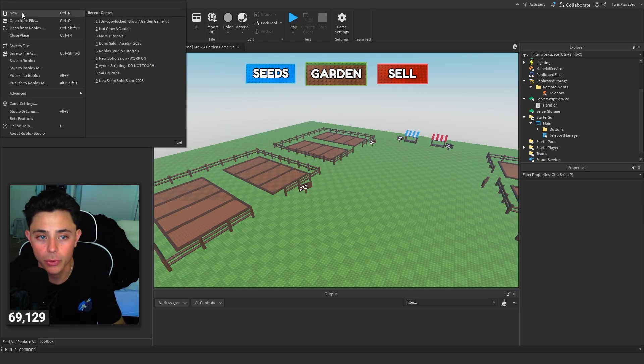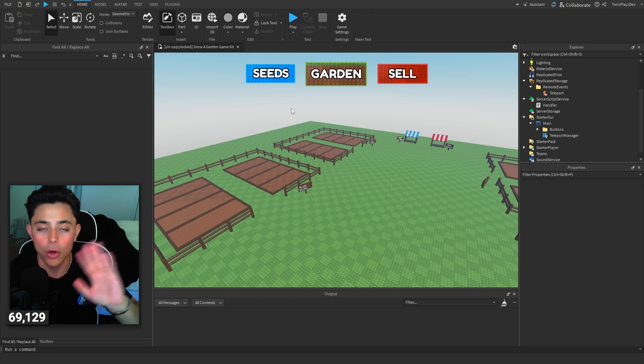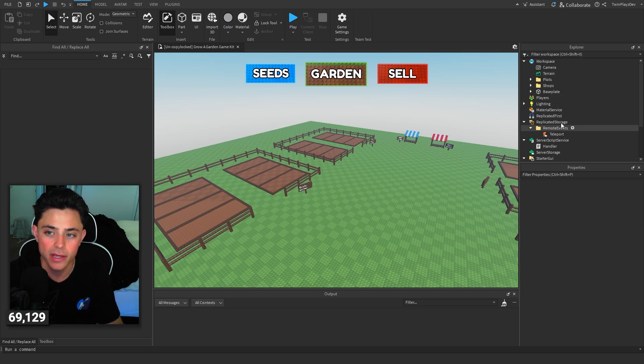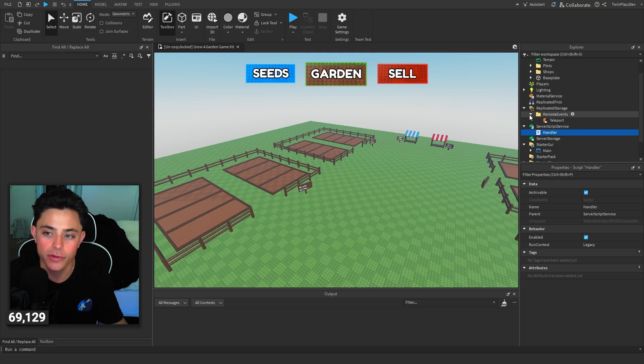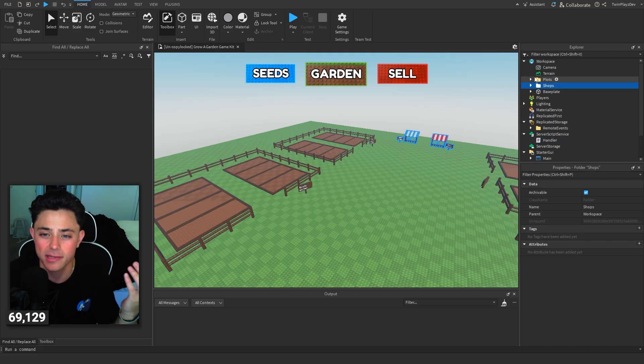You're going to go to File and click New. If you want to get the kit and have this already completely made for you, go get the kit and start from scratch. But if you have the model you're probably going to have to ungroup things. Basically you're going to be putting these things in the correct areas - right now we just have Starter GUI, Server Script Service, Replicated Storage, and then Workspace for plots and shops.